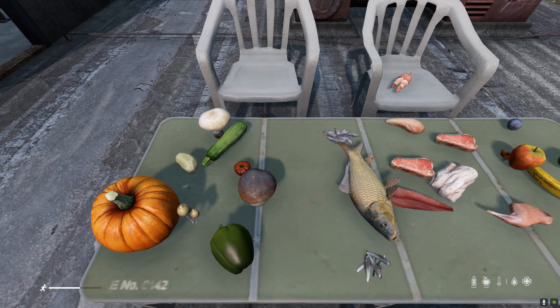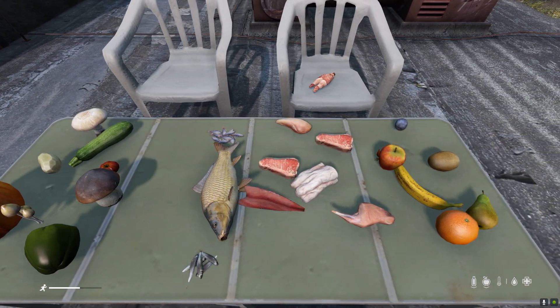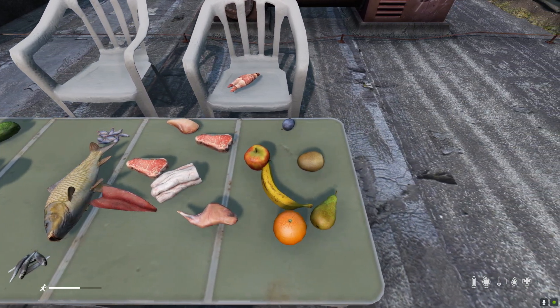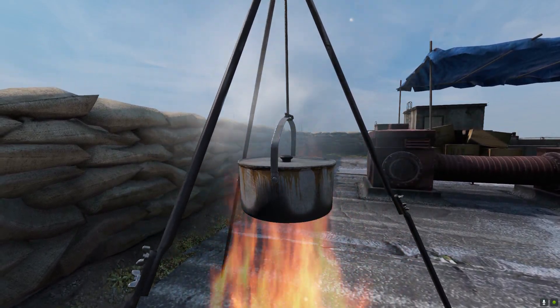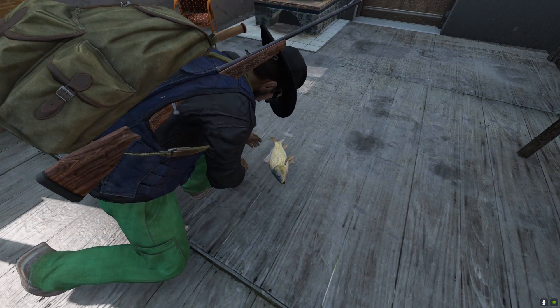There are quite a few types of food in DayZ, but only a few of them can be cooked to get the bonus calories. In this category we have vegetables and mushrooms, meat, and fruit. All these types of food can be boiled, baked, or dried using the right tools. Some of the food you find or catch will have to be cut into smaller pieces before they can get cooked.